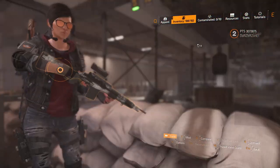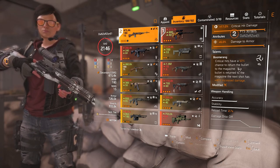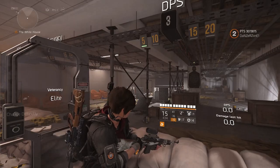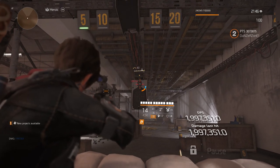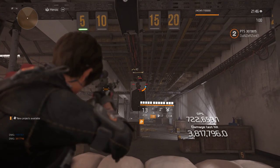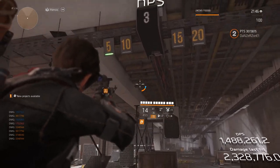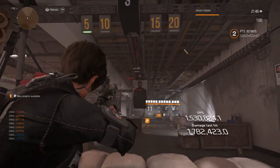The Boomerang talent: whenever you critically hit, there's a 50% chance the bullet returns to your magazine, and that next shot does 40% increased damage. It's a really sweet talent. With my rifle build hitting a headshot, I'm doing almost 2 million without a crit, and 3.8 million on a headshot crit. When Boomerang procs and I crit, I can hit 4.4 million — that's the Boomerang crit damage.